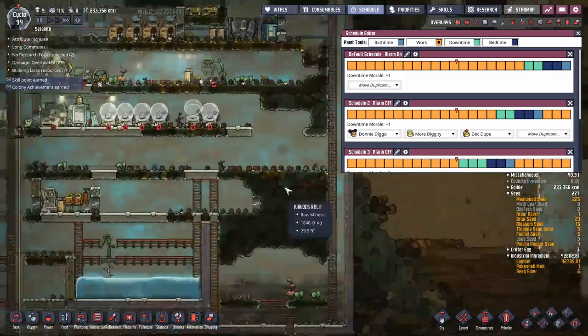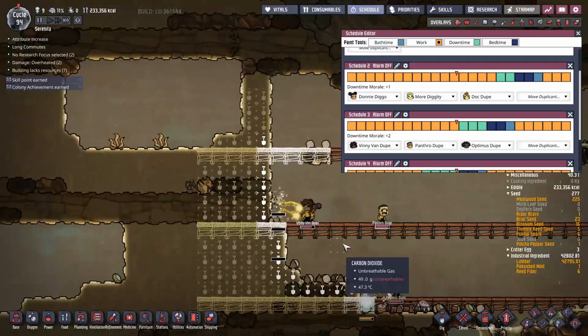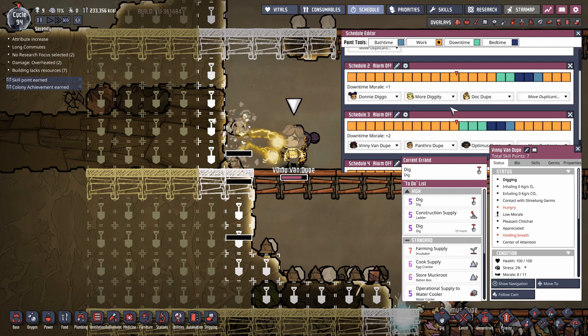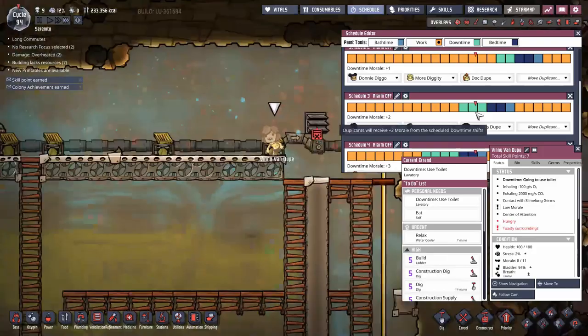To show how it works, we'll find a duplicant heading back to base. Here we have Vinnie Van Dupe, who is about to head back to base because their schedule is about to hit downtime. The moment downtime kicks in, they head back - though they got a little sidetracked by having to gasp for oxygen - and they decide it's time to go to the bathroom.